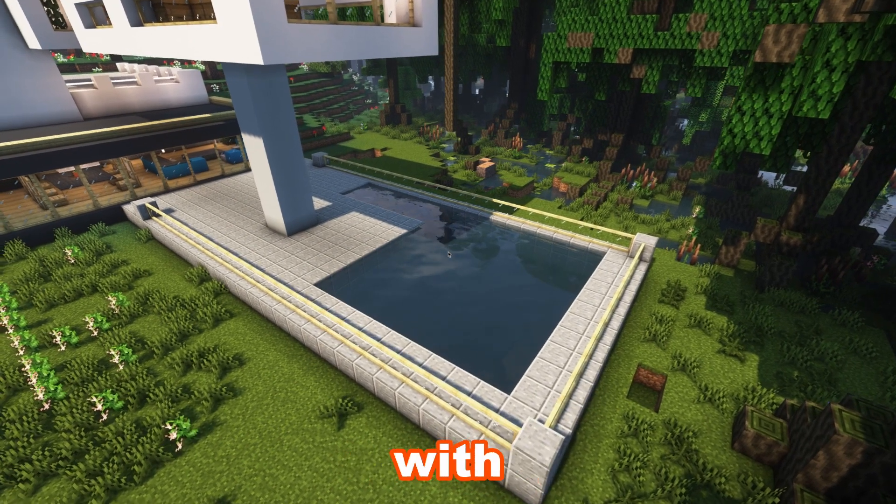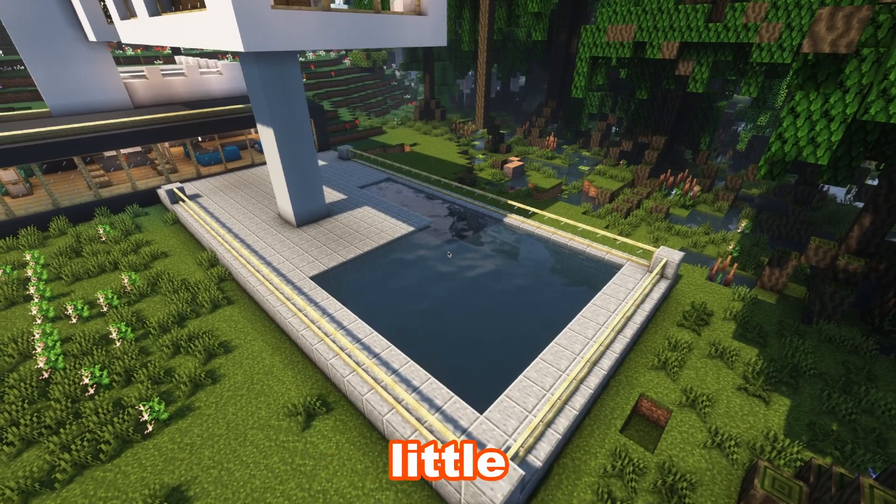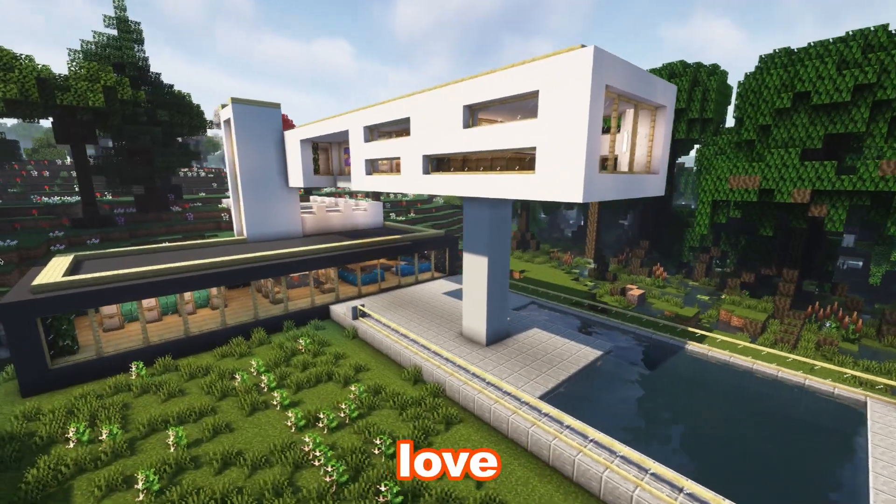I finished the exterior with a pool lined with black concrete and a little fence around it. I know you're really going to love this modern house.